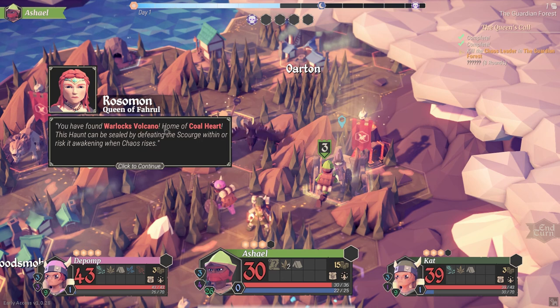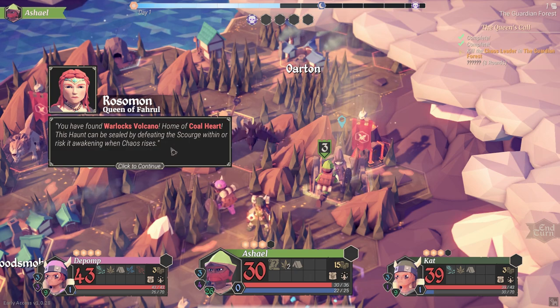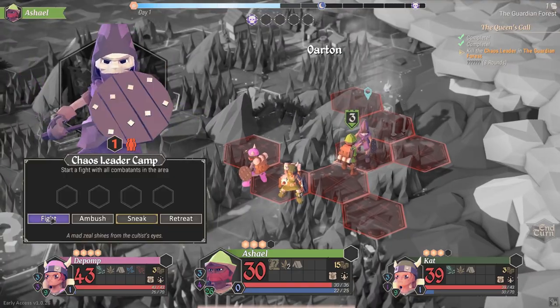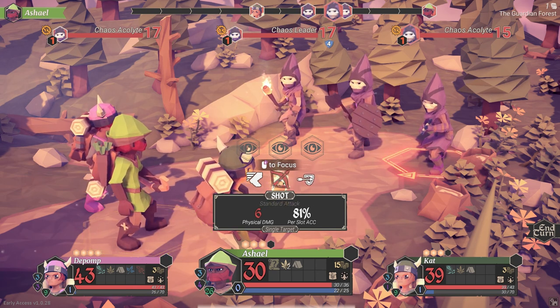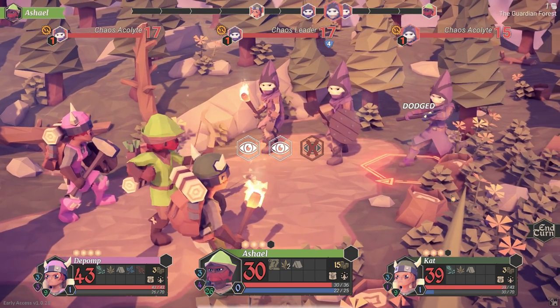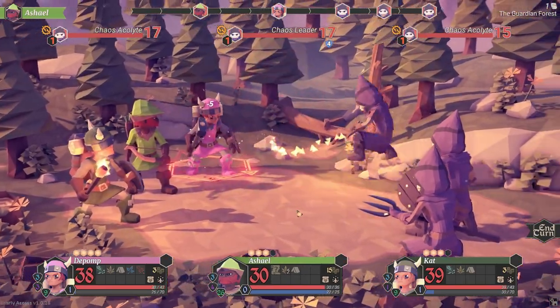I found Warlock's Volcano, home of Coalheart - this one can be sealed by defeating the scourge within or risk it awakening when chaos rises. Entering the chaos leader camp, I'm going to fight. We've got the chaos leader and two acolytes - one with slightly less armor. I'll try to focus down the one with the least hit points first. The main guy has some armor to negate but the other two do not.